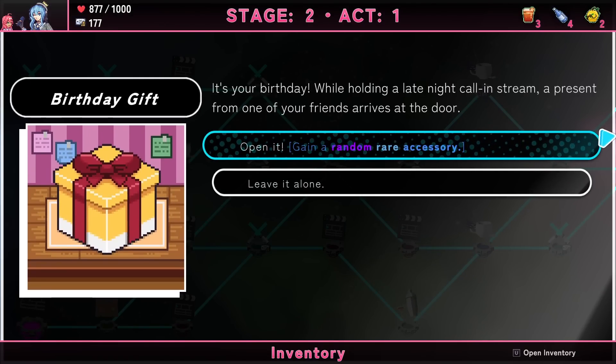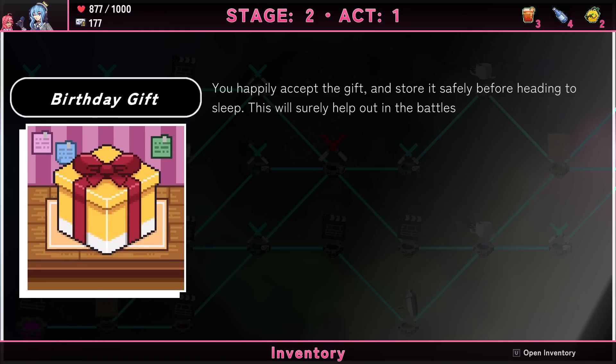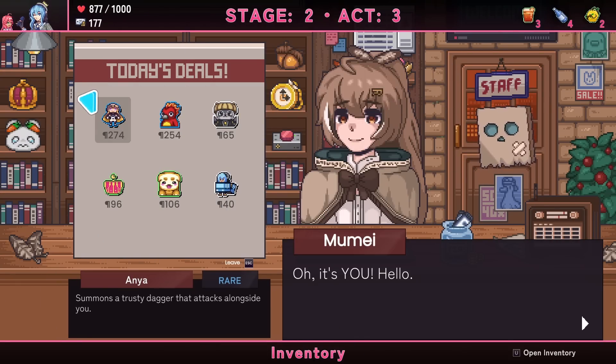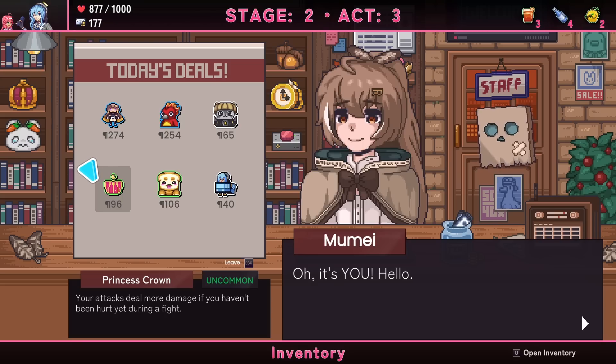Get a random rare accessory or just ignore it — what are the odds it could be bad? Got the Hitodama: aerial opponents hit by grounded attacks will be set on fire until they land. I wonder if that counts any reason for them being aerial, like launching moves. Can't afford the rare penguin. Available items: maximum HP increase, ground mobility, another Bread Dog, Princess Crown — your attacks deal more damage if you haven't been hurt yet during a fight. That could be good but if you get hit immediately it's worthless. I'll save my money.